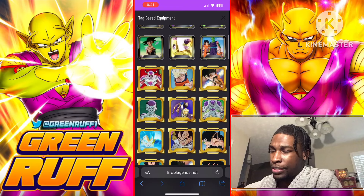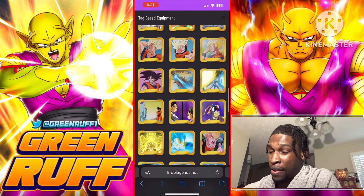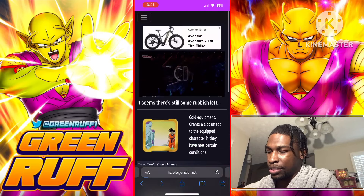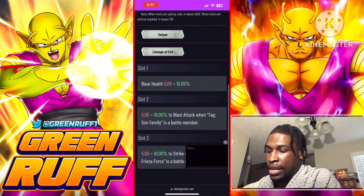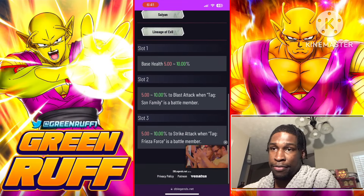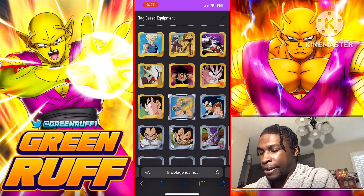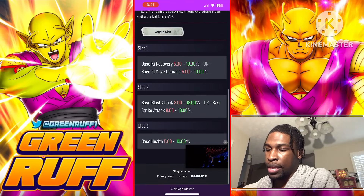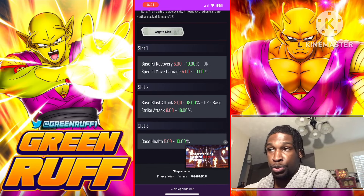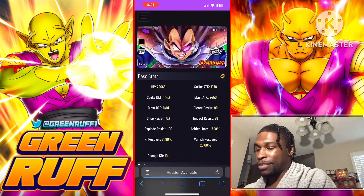I'm probably missing another equipment — there's also a peer equipment for Frieza Force: if you rock him with Frieza and a Son Family member like Goku together, you get extra peer for strike and blast. There's also another blast-focused equipment where going with 18 base blast and 10 base, then adding special move, is one of those where you trade some base blast for extra health.